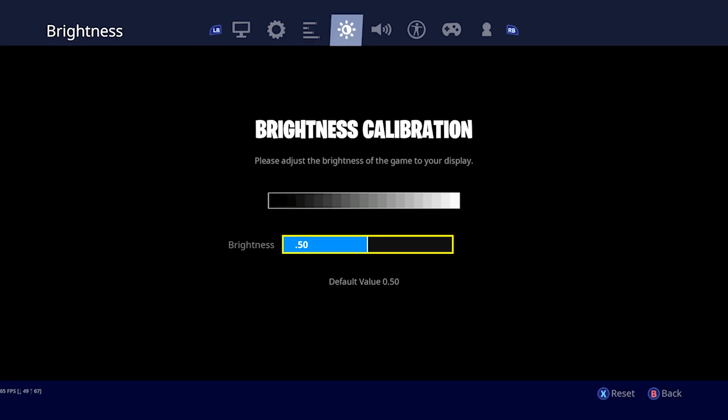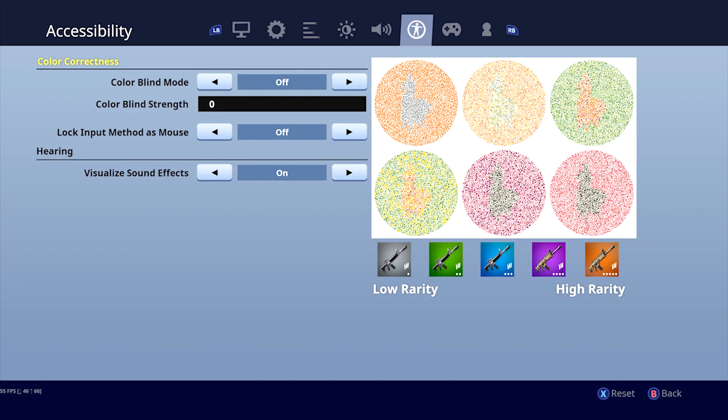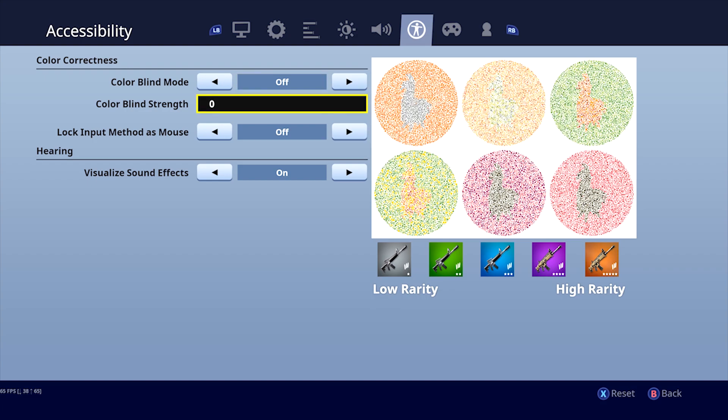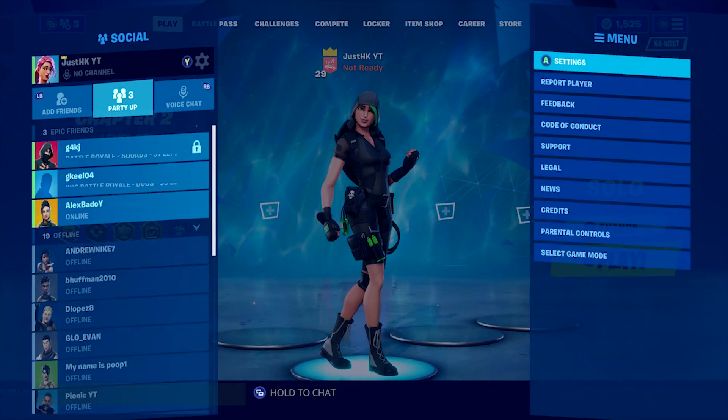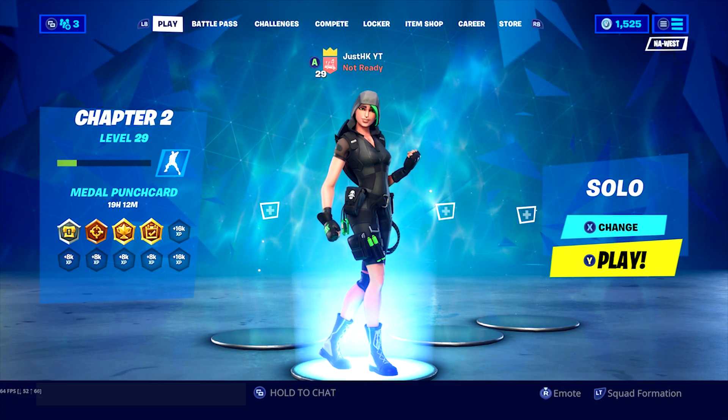There's also brightness, which you can adjust — I keep it at 50 because I'm used to it. For colorblind mode, I personally don't use it as much as I used to back in Season 8, since the storm is see-through now. That's basically it for the in-game Fortnite settings — now on to the Xbox settings.